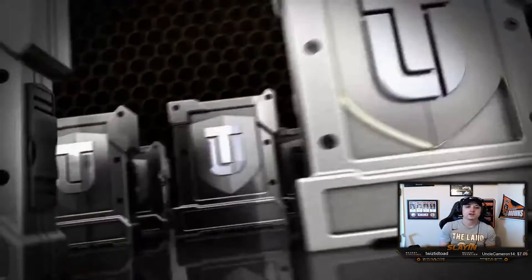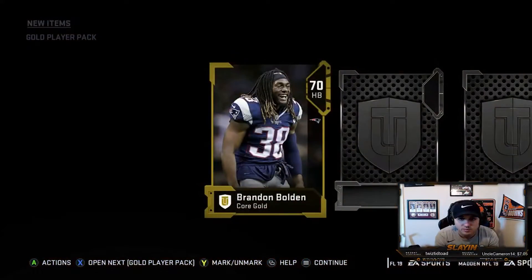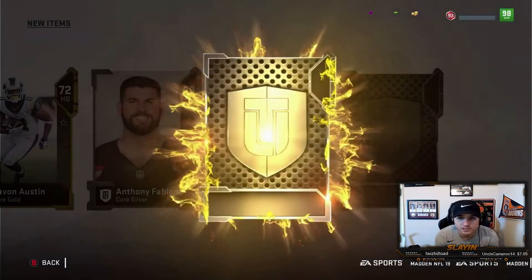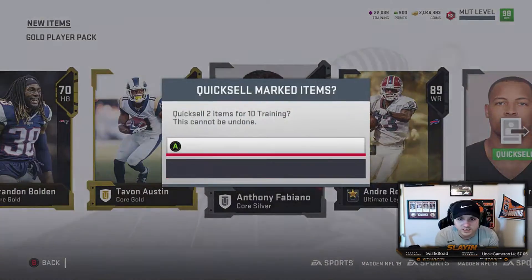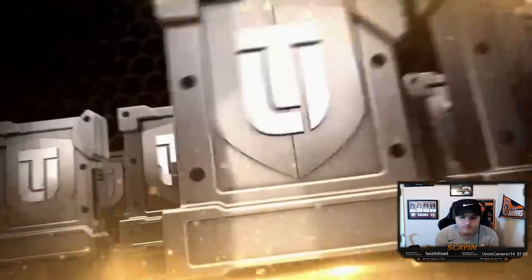Six more remaining — come on baby, let's be great. Brandon Bolden — nothing. Small ultimate legend though: 89 Andre Reed. We'll take a small ultimate legend out of this, definitely take that. Five more remaining — let me get a full ultimate legend.